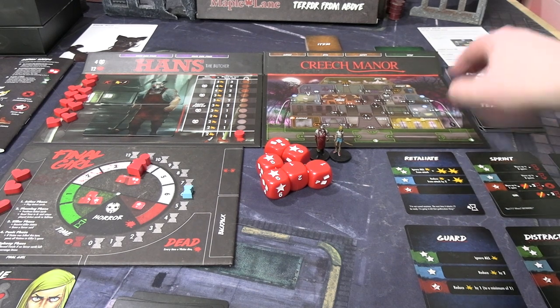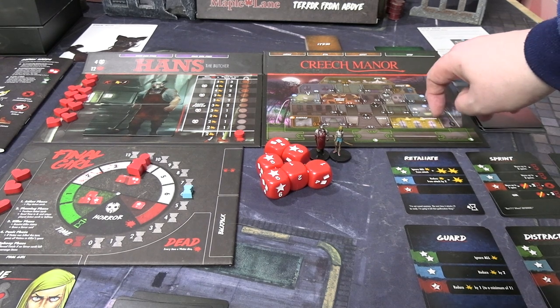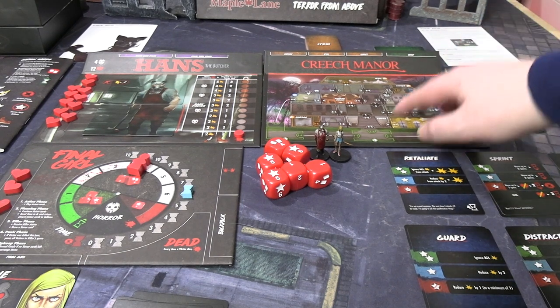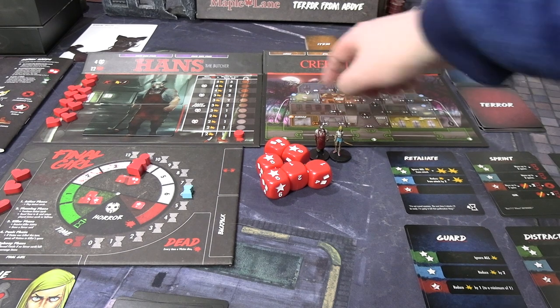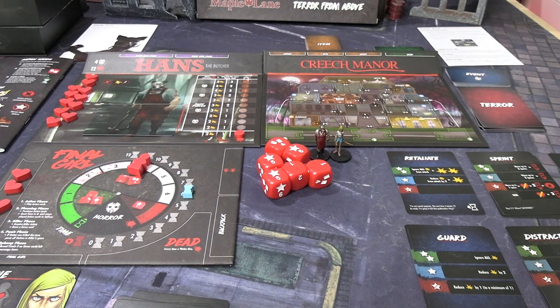I have set up the terror deck because there's really no way to fudge it in your favour — every terror card is bad. It's a mixture of Hans' cards and Creech Manor cards. There are some window icons in Creech Manor that apply to terror cards apparently according to the rules. There are some one-way windows you can jump out of and one-way jumps between certain floors — like this room in the attic, you can only go down, you can't go back up. So I like the idea of Hans in a big house hunting down Laurie and some other survivors.